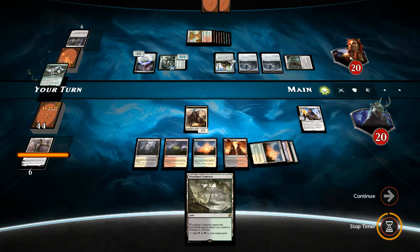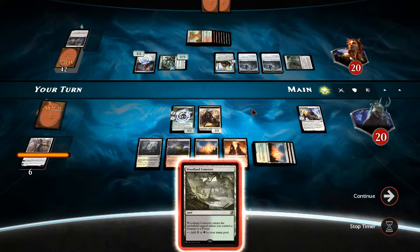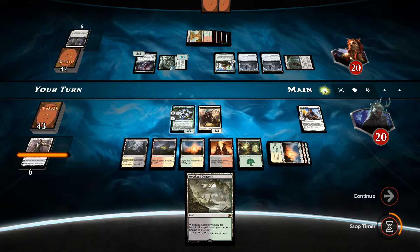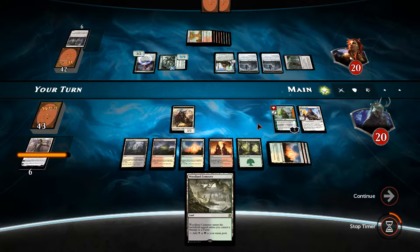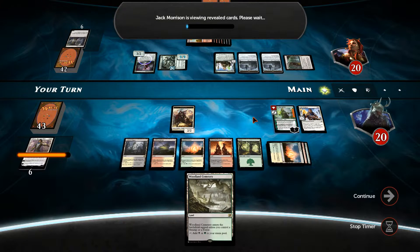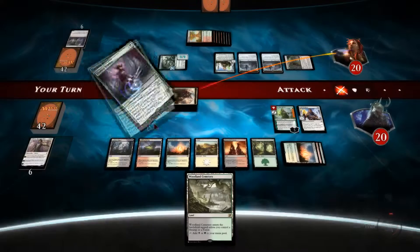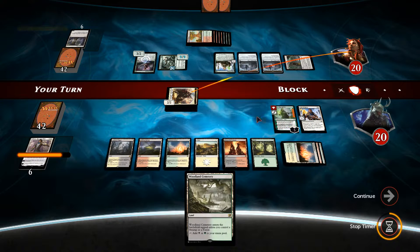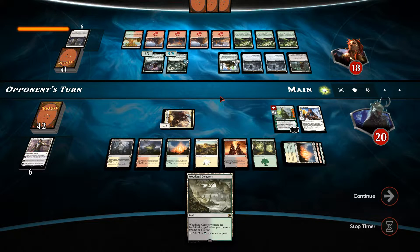We're trying to flip Nissa, hoping to find something to help us out. We found a land — fantastic, that's the last thing we needed. I'm just going to swing anyway, because if he blocks with that, fine — this is dead anyway. I was hoping for a Planar Outburst, an Ob Nixilis — would anything else have helped there? I just needed a destroy spell for that and I just did not have it, unfortunately.